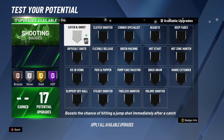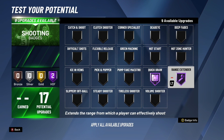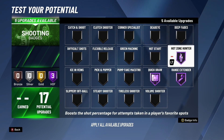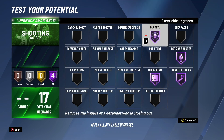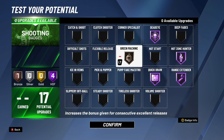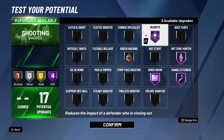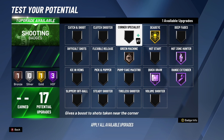Moving on to shooting badges — this build has 17 shooting badges. I'm going to recommend Hall of Fame quick draw; if you prefer a slower jump shot you can drop it to gold or silver. Also recommend Hall of Fame range extender — this helps you shoot a lot deeper and even activates on mid-range shots. Hall of Fame hot zone hunter is next — if you have all your hot zones, this badge makes you shoot 10 times better. Hall of Fame dead eye — helps you make more contested shots, especially if you're ISO-ing. With one upgrade left, I'd do either Green Machine or Volume Shooter — personally I'm going to do Green Machine. Other good options include Volume Shooter, Clutch Shooter, and Flexible Release. You can also do Gold Dead Eye and Silver Green Machine if you want to be more balanced.